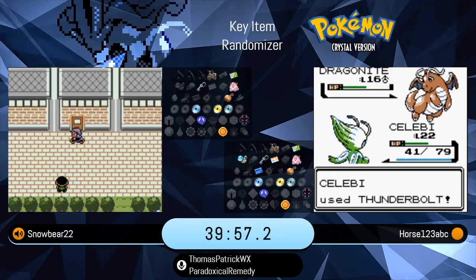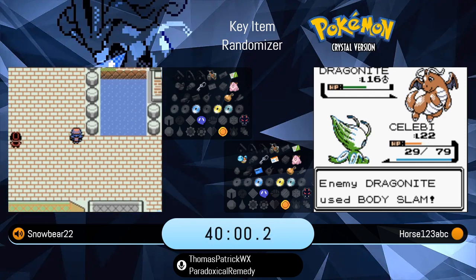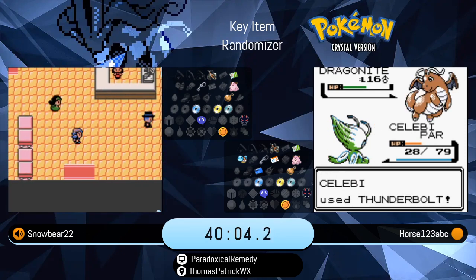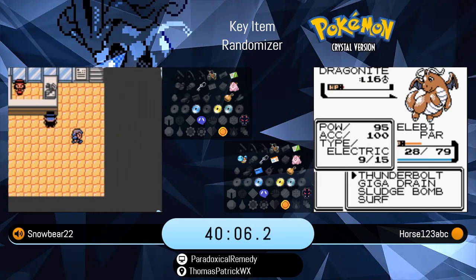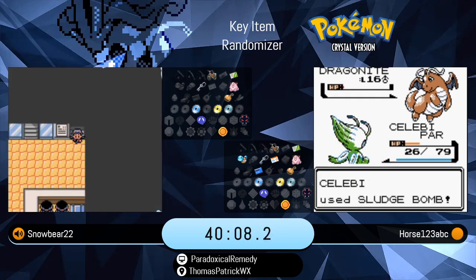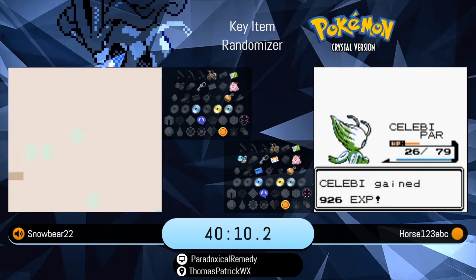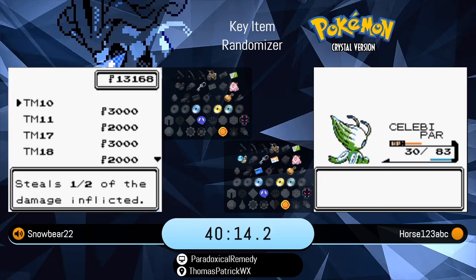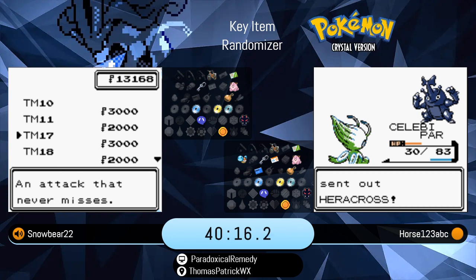Snowbear getting the leftovers in Celadon, taking a different way — he might be checking the TMs in Celadon while he's here. So he just found a different Golduck at a lower level, just level 3, and decided it had a great physical moveset, though Golduck is not the greatest physical attacker. But he did get Surf on that Golduck.